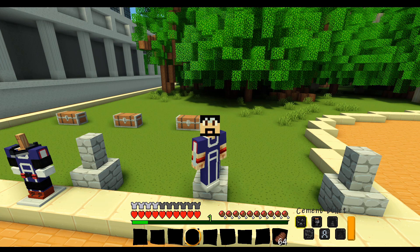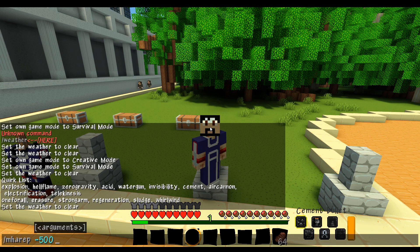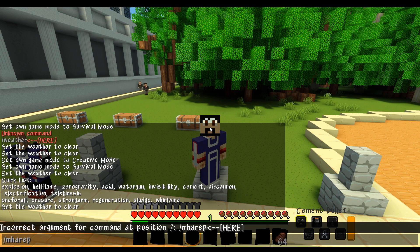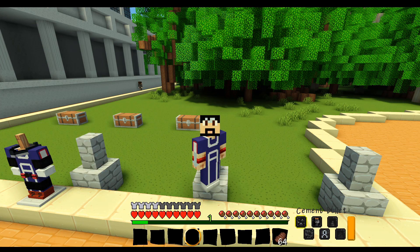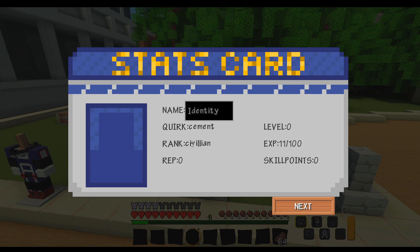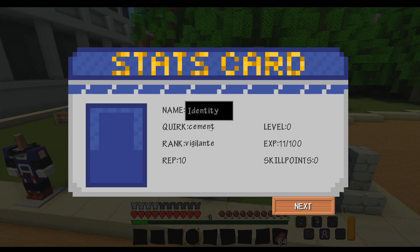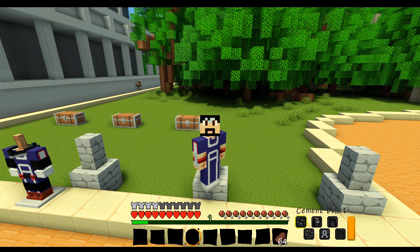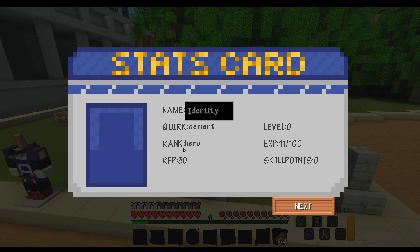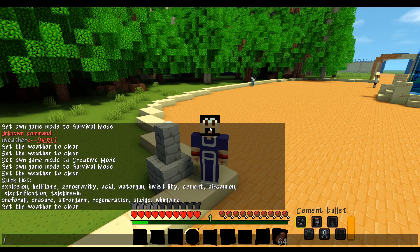To change your rep, the command is '/mha rep' followed by whatever number — negative to go down, positive to go up. The rep levels break down like this: zero to nine is just a civilian; once you get your rep up to level 10 you become a vigilante, on your way to being a hero, which goes up to 29. Once you reach rep level 30, you start your hero work and you'll be recognized as a hero. Make sure you represent yourself well.